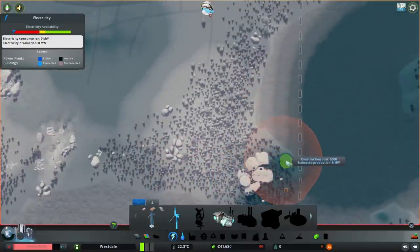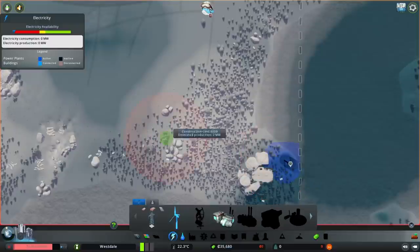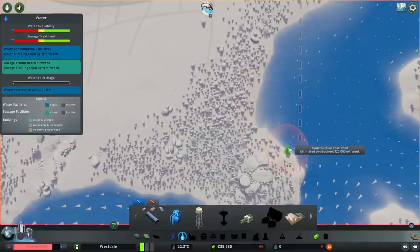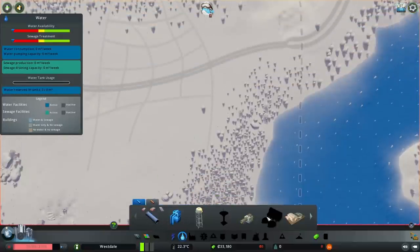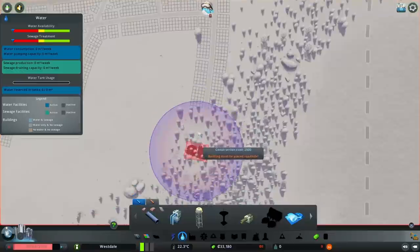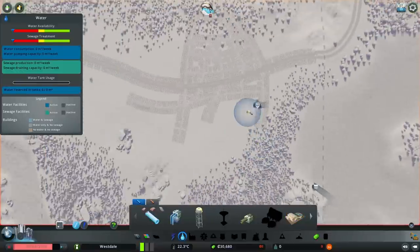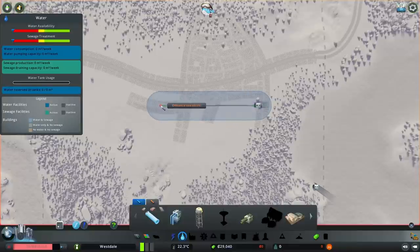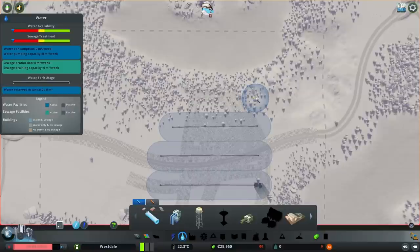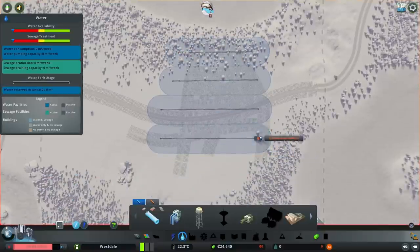For our water, I'll go for the water tower — though this might be the right choice. We also need inland sewage to try not to pollute the water. And of course our pipes. How much money do we have? We have 30 grand. Soon we're going to check our road layout if it looks good. I'm going to make efficient use of piping because this is the beginning of the game.